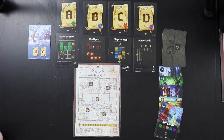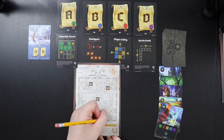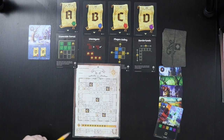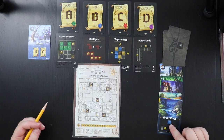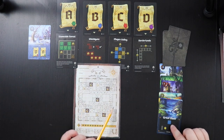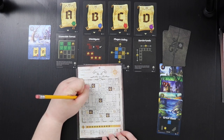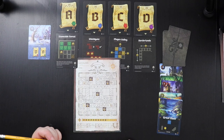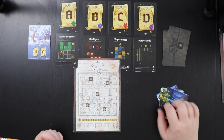Last card of winter is a Great River. I immediately see exactly where it needs to go to complete another column. Winter is over at six time.